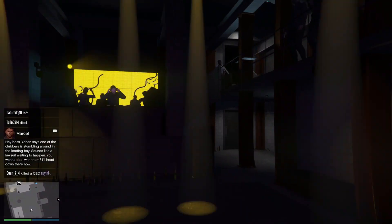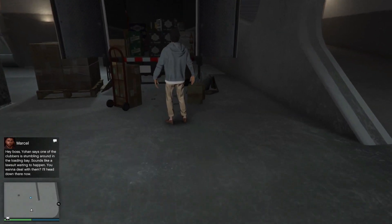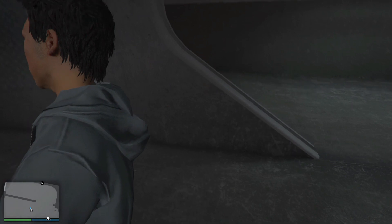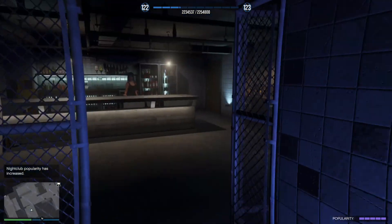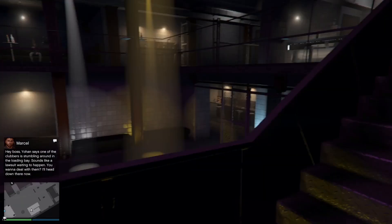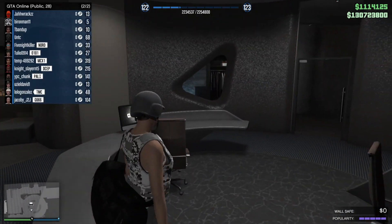Another great thing about the nightclub is that if you own all the biker drug businesses for the motorcycle club, you can be getting AFK money with the nightclub too, because the nightclub will produce product. Make sure you have all the MC businesses done and at least a little stock in all your drug businesses. Once your popularity is all filled up, you can just sit here and chill and go AFK.